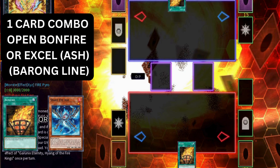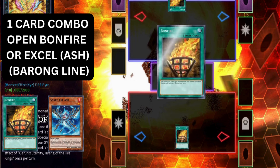This is our second one-card combo. It also starts with either Bonfire or Snake Eyes Excel. However, the only difference between this combo and our mainline combo is that we destroy the Barong off of the Sacred Garunix instead of the Arvada.